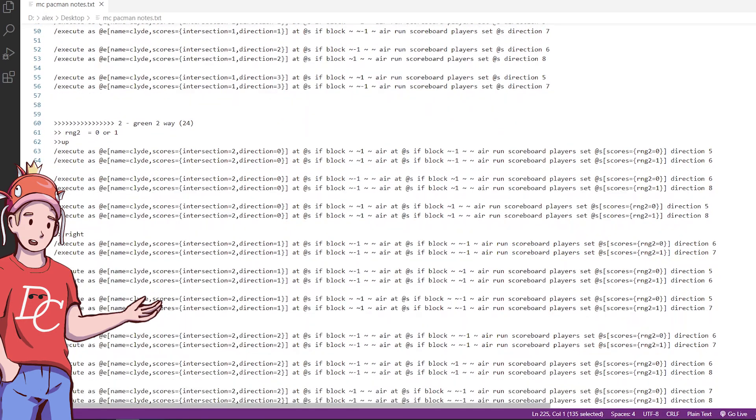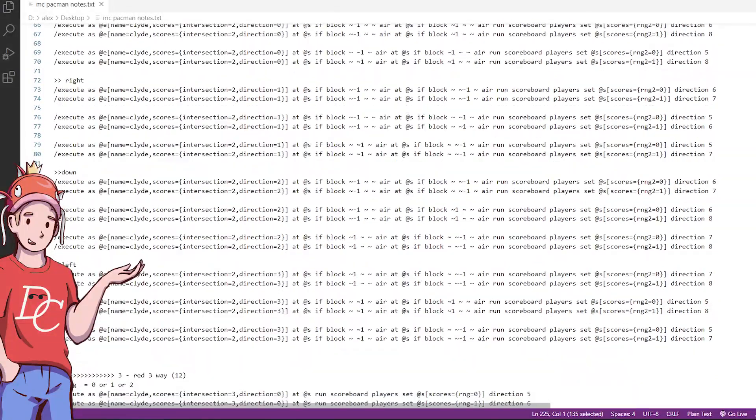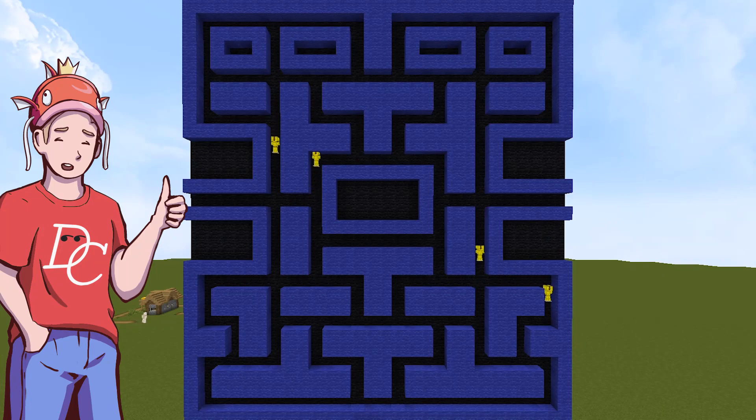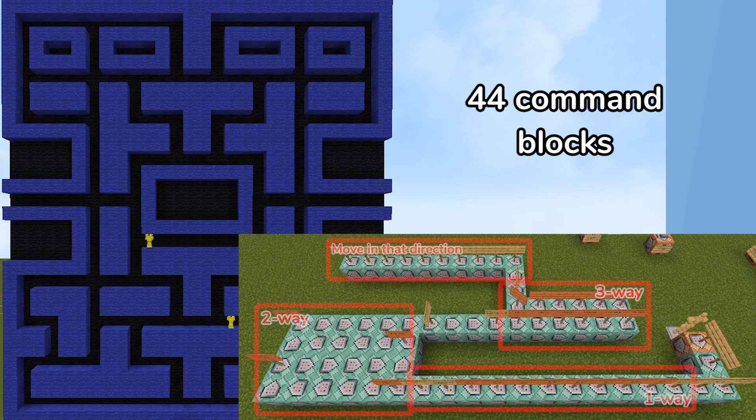It turns out that it was way easier to write the commands in a text editor rather than in Minecraft. Let's check out the new results. Everything is working, dude! Yes! It has taken only 44 unique commands to get all movement correctly working for Clyde.